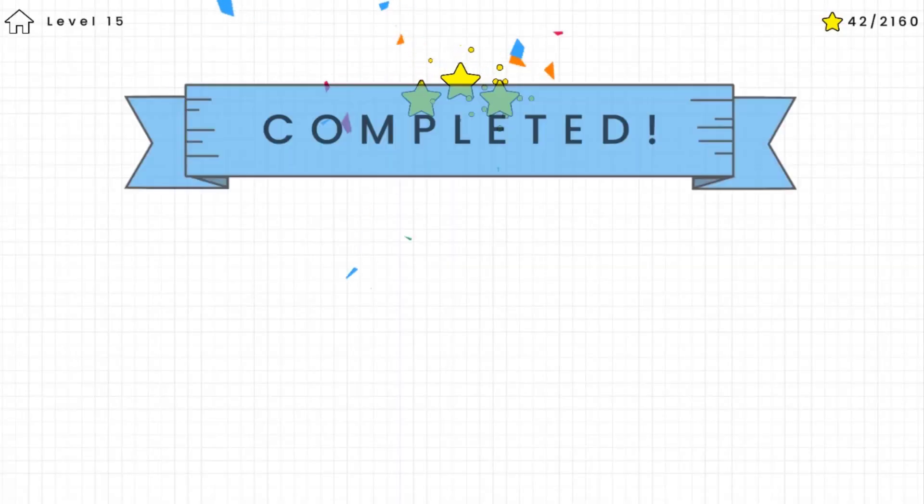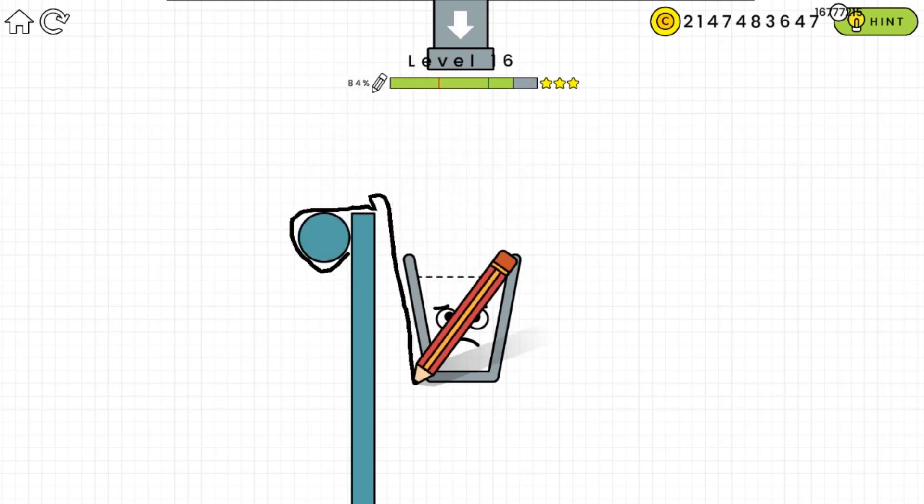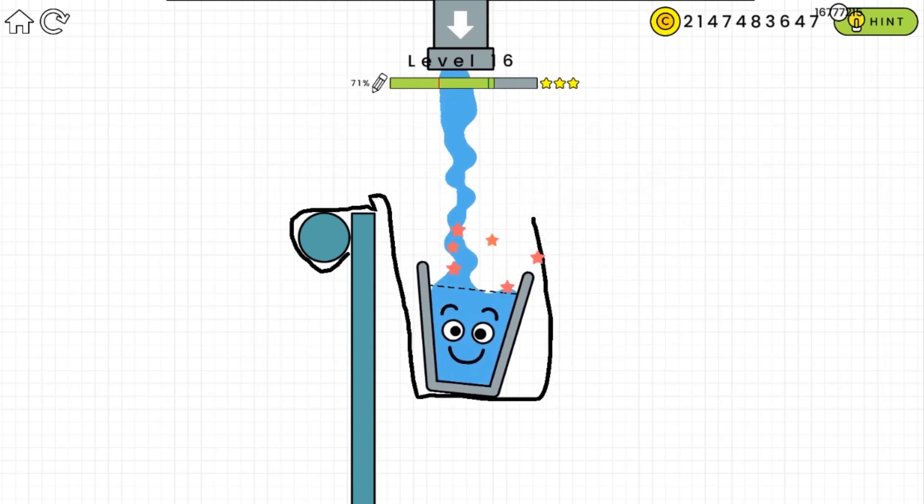All right, here we go. Just draw a line hanging out on the circle over there and let's see what we can do — that should be enough. Yes, we got it!